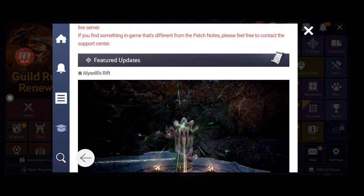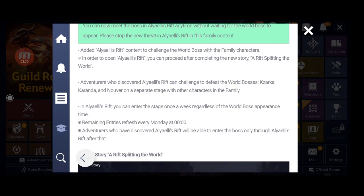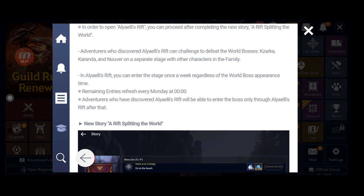Reading from the patch notes — in order to open Airy Rift, you proceed after completing the new story. Adventurers who discover Airy Rift can challenge world bosses Zarka, Karanda, and Nuvair on a separate stage with other characters in the family. In Airy Rift you can enter the stage once a week, regardless of the world boss's appearance time — so you can go whenever you have time during that week.